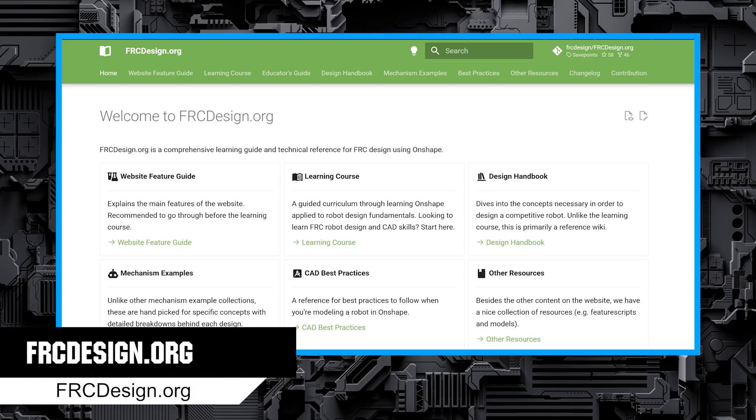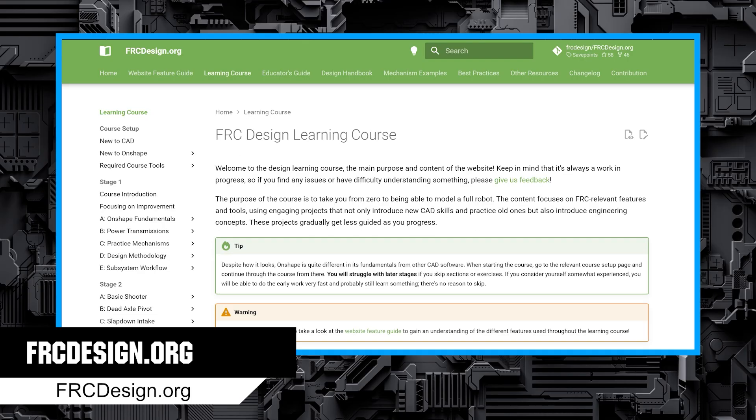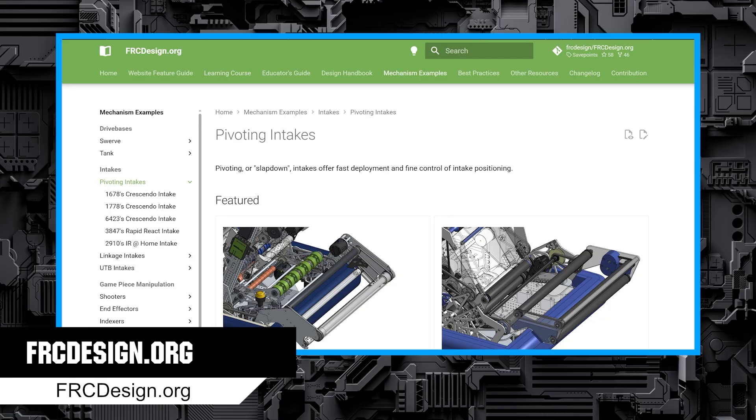FRCDesign.org is compiled by students, mentors, and alumni and has several great resources. First, I want to point out their CAD courses for Onshape so you can learn how to design and assemble parts in CAD. Second is their collection of robot designs, which is very handy for referencing.